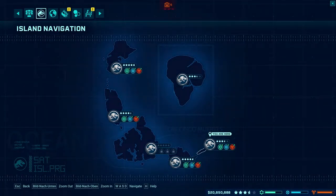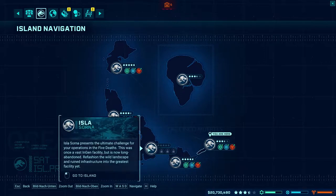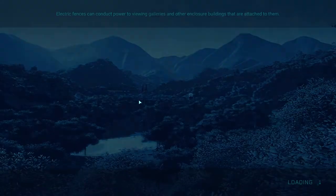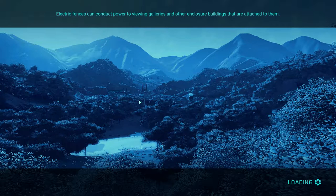Ladies and gentlemen, welcome back to Tank's Gaming. Today we play a little bit more Jurassic World Evolution and we're gonna jump into the fifth island, which I think is the last island. Maybe there will be another one popping up, but I think we can see everything already. This is Isla Sorna — a former park — and we have to catch dinos, put them back into pens and stuff like this.